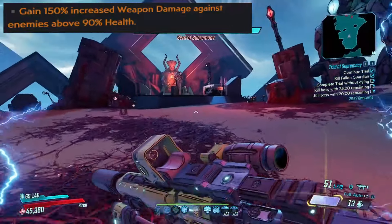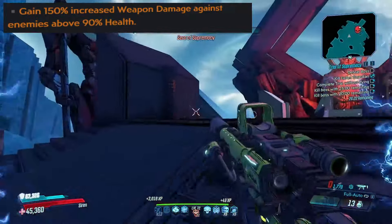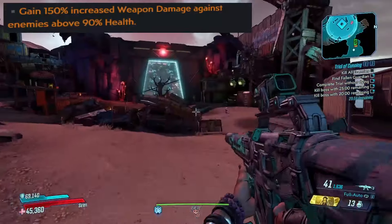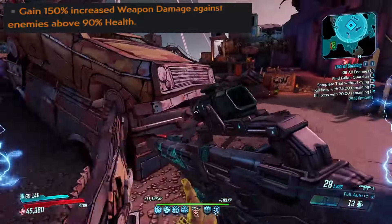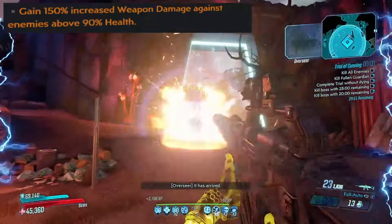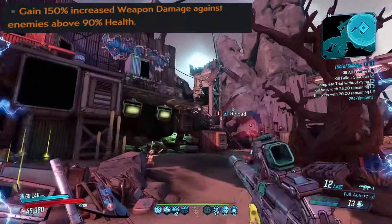We then have 150 over 90, which is 150% increased damage against enemies that have over 90% of their health — a pretty situational anointment. It is V2 damage, which means it also applies to melee hits and action skill damage, so it's not only useful for weapons. For Amara, I find myself mostly using this with melee builds, however it is perfect for any one-tap focused build, or especially for bossing.